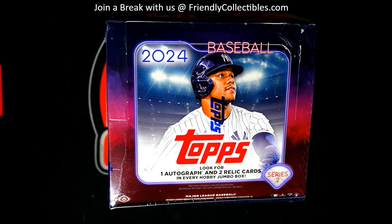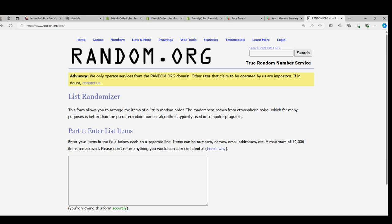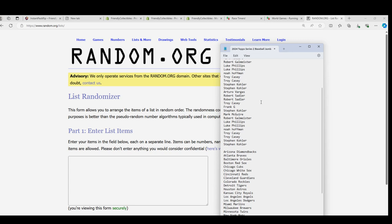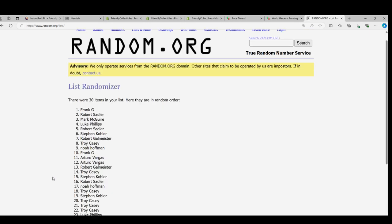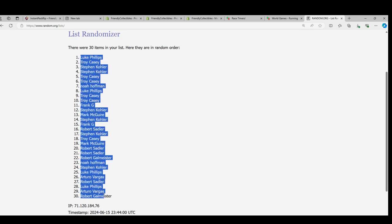We're going to start up the randomizer and see who gets what teams in the break. We're going to send both lists through here seven times, starting with the owner names. Lucky number seven — that's our first random all finish here.